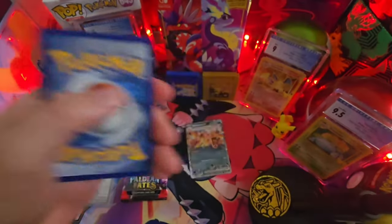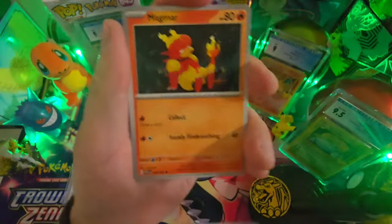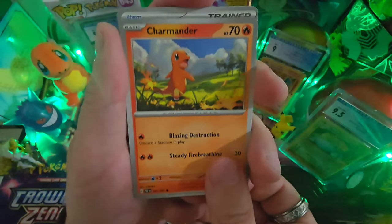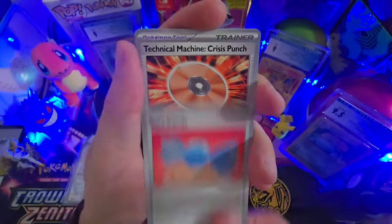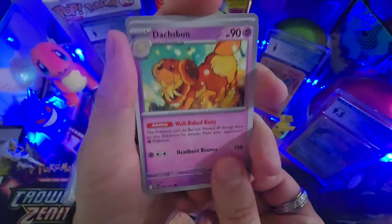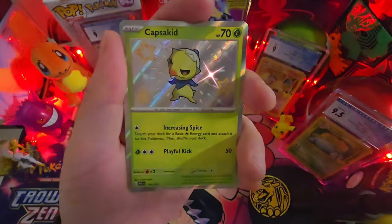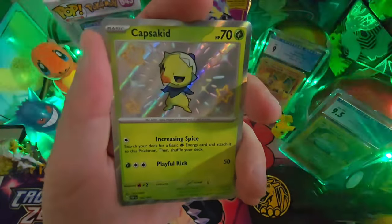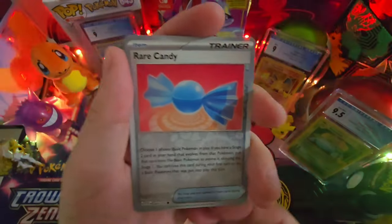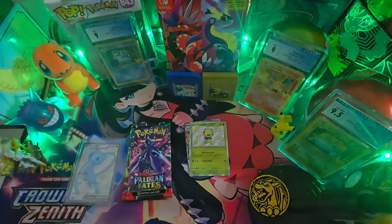Here we go, pack three — water energy, Magmar, Nimona trainer, Charmander, nice rare candy, Technical Machine Crisis Punch, and Dash Bun. Nimona's Backpack — oh, a baby shiny! I don't have this one. What is it? Capsicid! I don't have that one. Rare Candy reverse holo and Annihilape. All right!